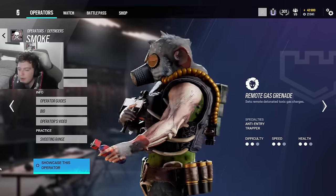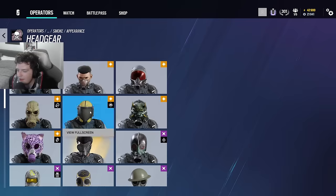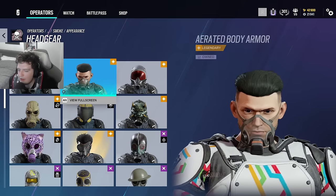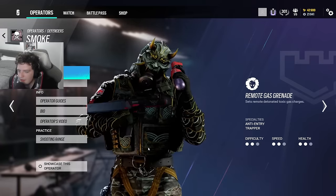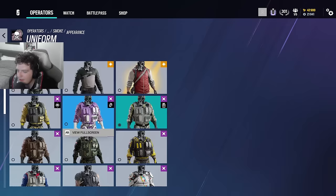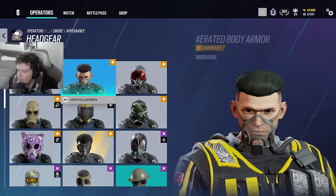I bought the Rick and Morty skin for review purposes but don't really run it these days. I'll put on this uniform since it matches well. Smoke also had his SI set for 2022, which looks clean — it's kind of hard to mess up Smoke. There's a lot of possibilities with him, including the Demon Veil set, which is another really crazy skin.